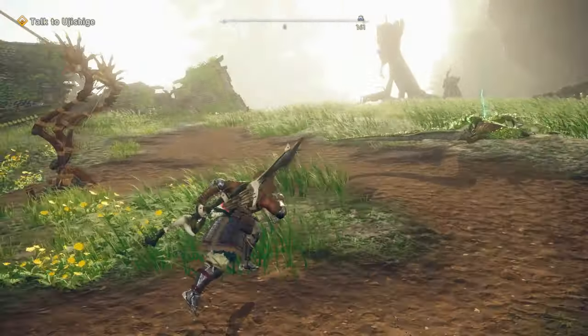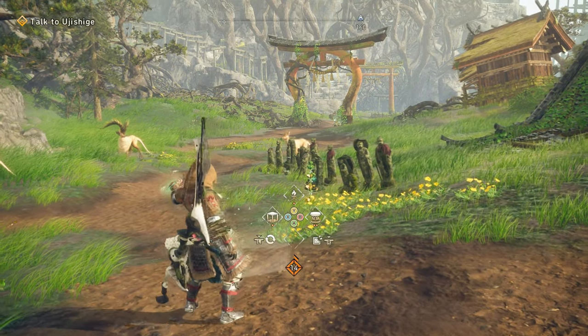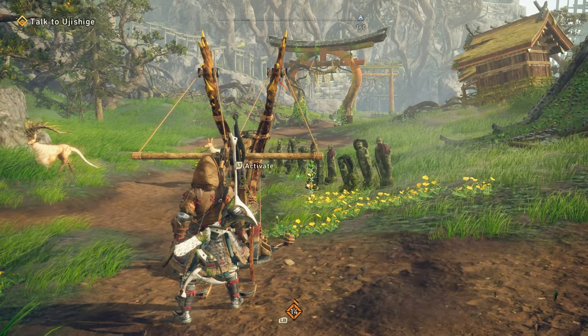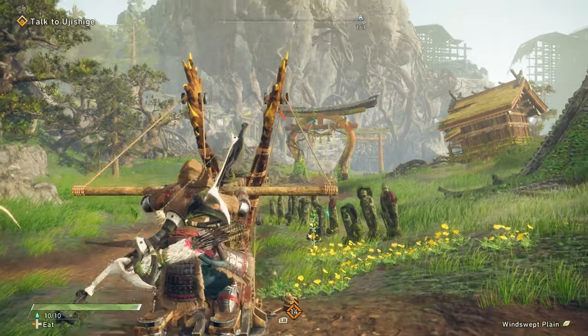Using the Flying Vine is very simple. You will first need to open up your crafting menu and choose to spawn the Flying Vine. Once crafted, go up to it and choose activate.